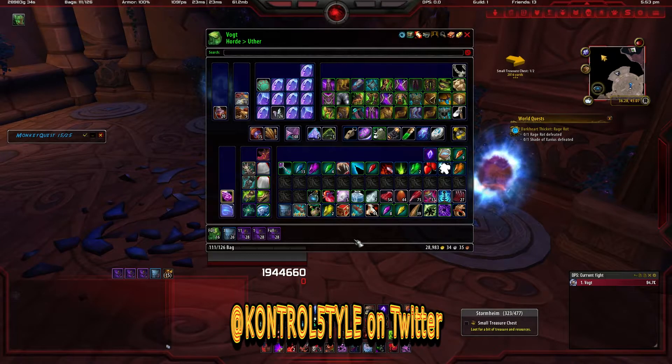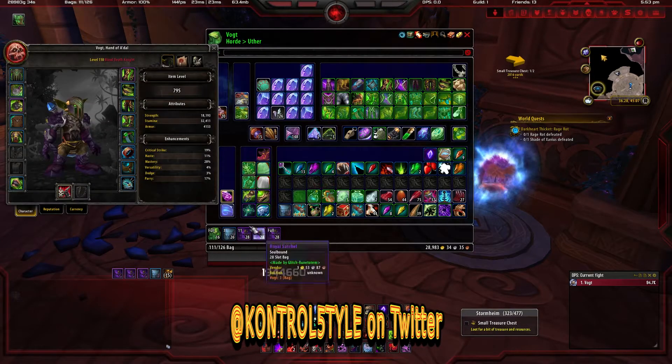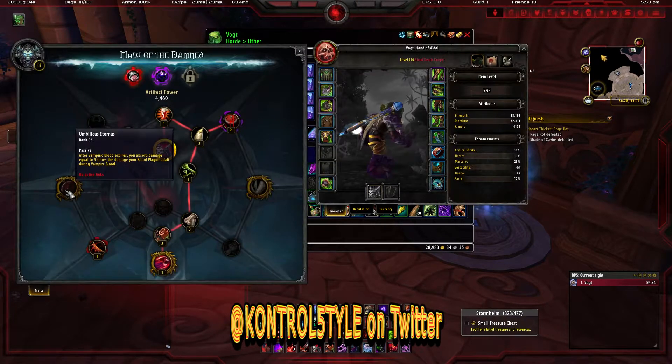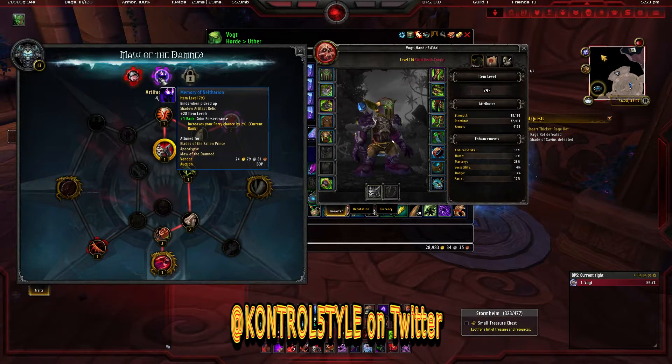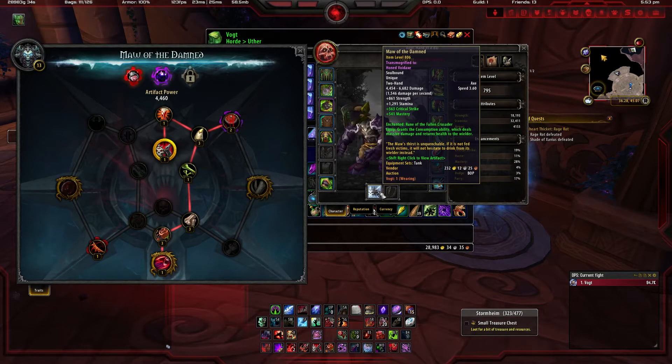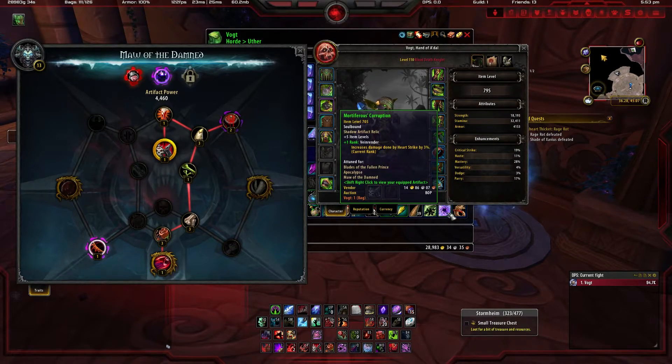Hey guys. So when leveling, once you get your artifact weapon, make sure you add the highest shadow artifact relic — you're looking for item level. The item level brings up the damage and other stats in your artifact. When leveling, I just kept what I wanted, like more damage done by Heart Strike by three percent, and I was keeping those type of relics in there. Make sure you take those out and put in wherever the highest item level relic is.